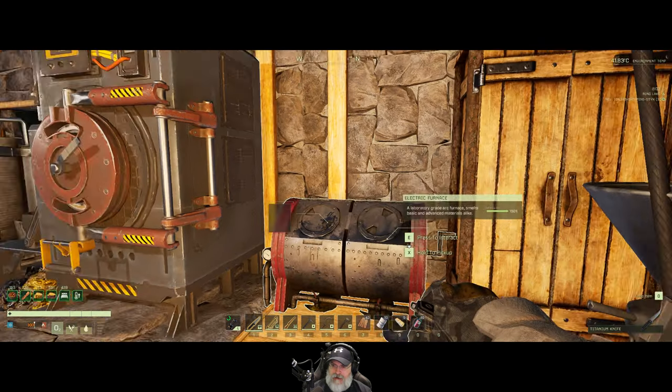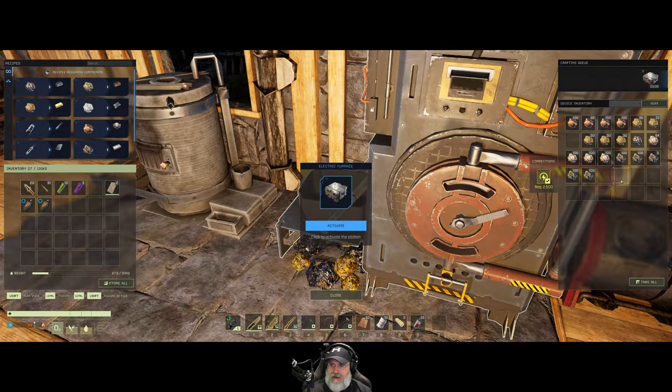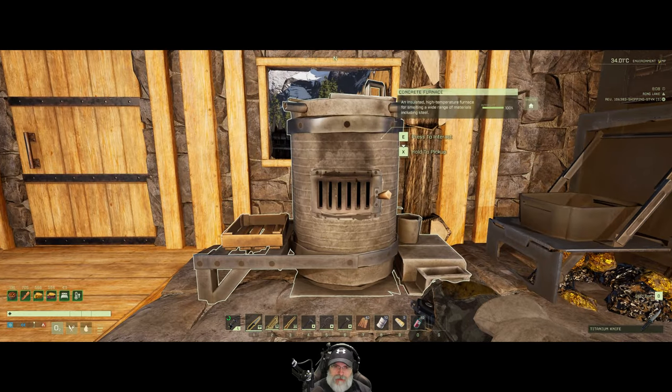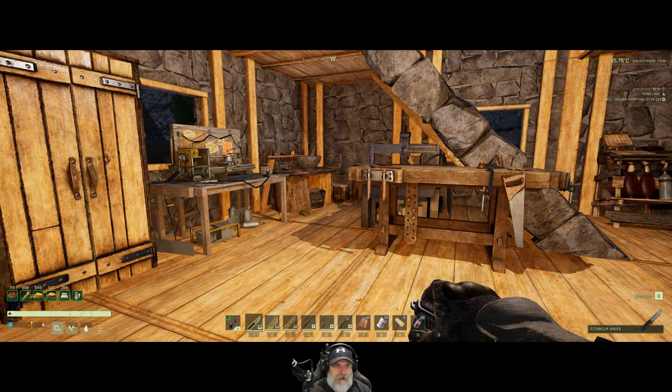I'm going to take out a stack of gold and put it in here — we have two stacks because we need that for composite. Then we're just going to start it up and get it going. That's going to be a lot of nice high-end ores for us smelted. I've also almost completely filled up the concrete furnace with copper ore, which is really what we were going after. We're in pretty good shape right now with the ores.